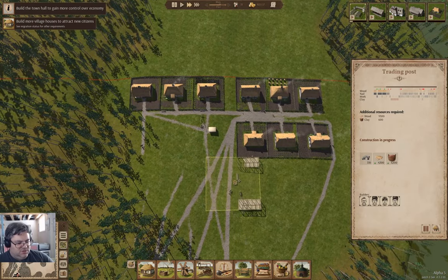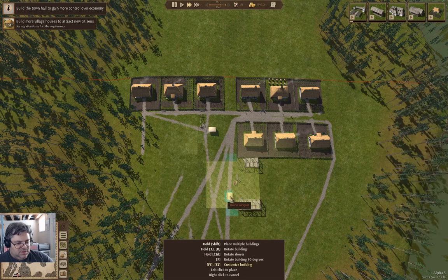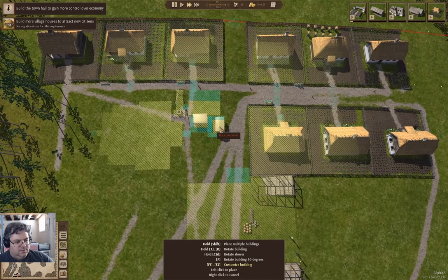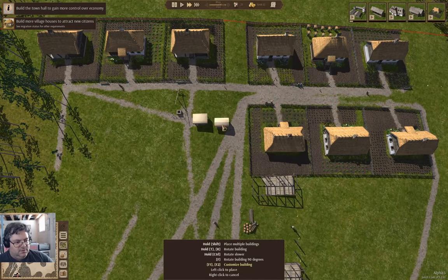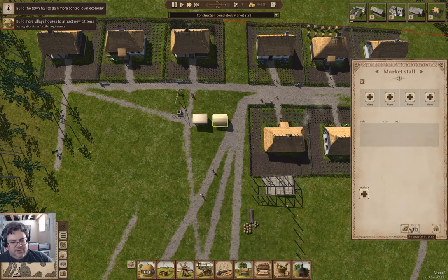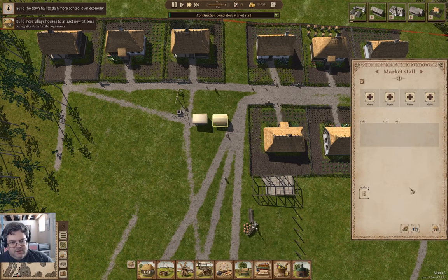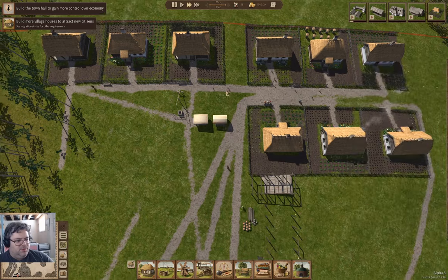Something that occurred to me I should do is add another market stall here. So if I put it here and then go in here and only hire women, and hire a worker, and then put firewood on all four locations.